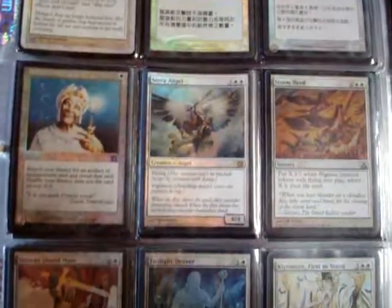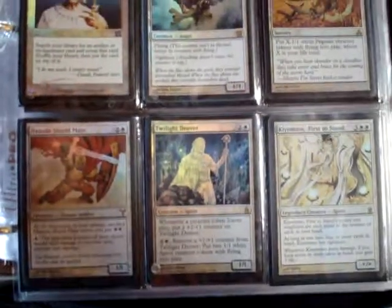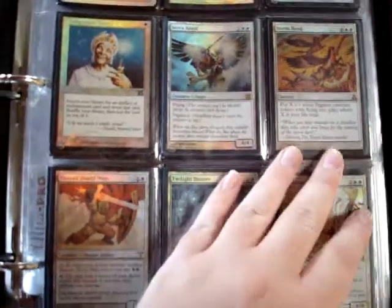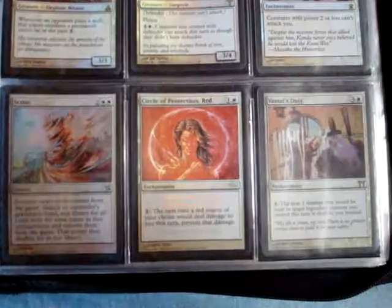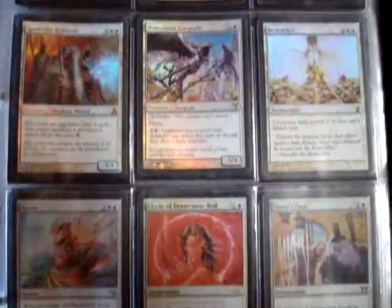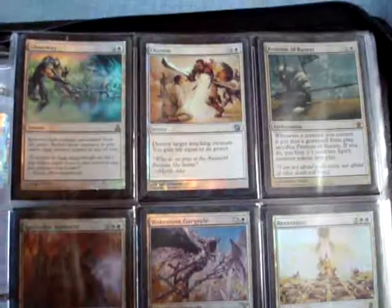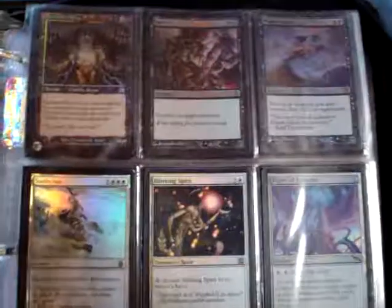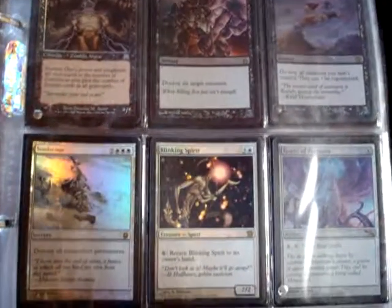Pretty much organized them just by color. That's a foiled Enlightened Tutor - it's a good card. Some of them are crap, some of them I think look nice. It's a FNM Circle of Protection of Red. I have a lot so I can get through this as quick as possible. I used to love this card back in the day during Onslaught Zombies - it was fun.